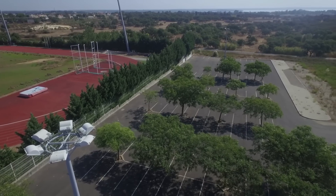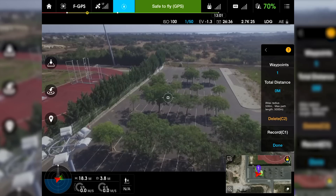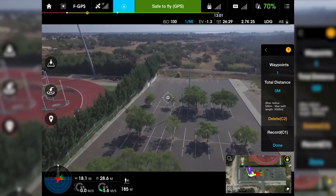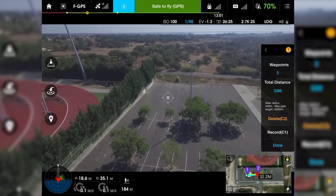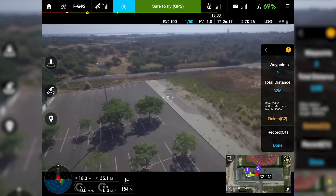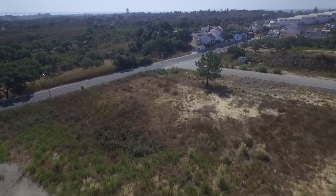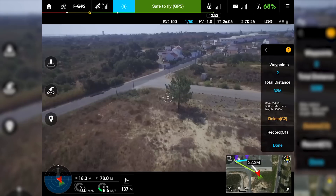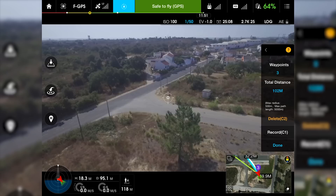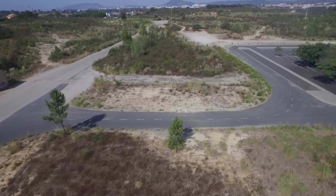I'm going to set the first waypoint and record it — now you can see it on the map. Now I'm going to fly to another point, right here. I'm recording two points. I'm going to record a third one and fly to another location. Record number three. Now I'm going to set point number four — I'm going to make a four-point mission.